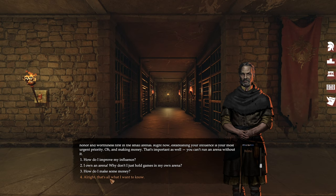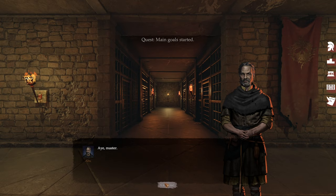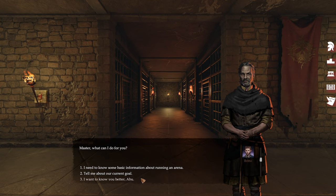How do I make money? By fighting and winning. The servant suggests going to one of the markets to buy some new slaves, since gladiators will get injured and while recovering you need other gladiators available. Also good to buy some new weapons and stuff. Don't need him now — be gone.